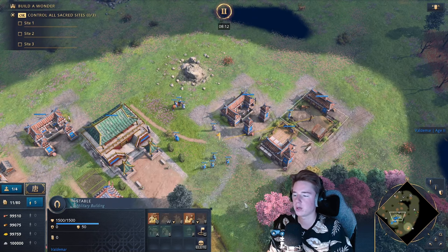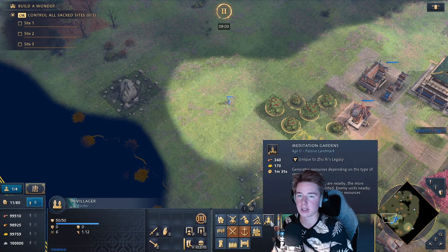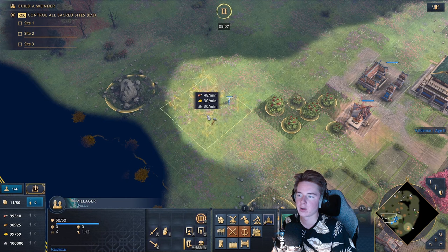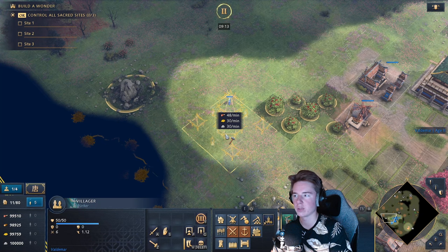In the stable we have access to the Horseman and a Scout in the Feudal Age. The second Feudal landmark, which unlocks the Song Dynasty, is the Meditation Gardens. It has an area of effect where within its radius you get a constant trickle of resources based on the resources within that area.